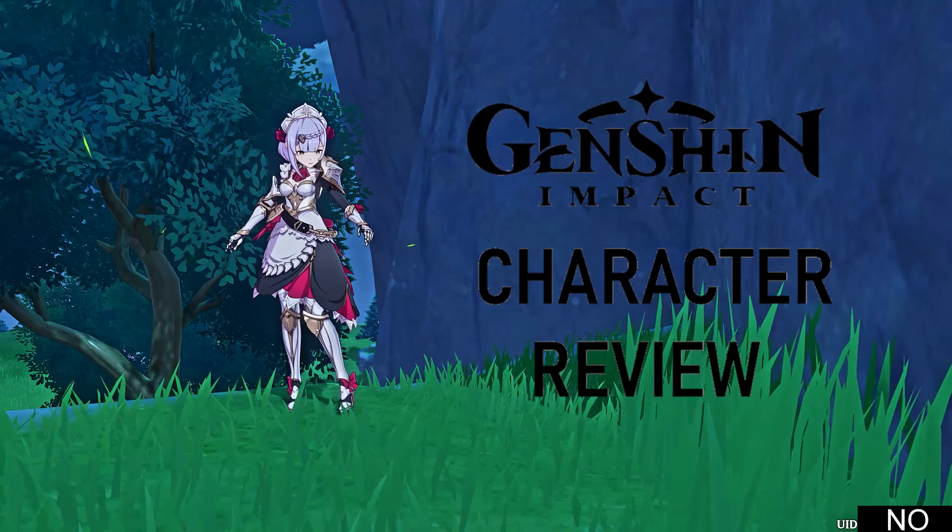Compare that to someone like Zhongli who scales off HP — HP actually helps you stay alive and tank. And another important note about her ultimate: if you want Noelle to actually work, you need C6. In this series we do not count constellations towards a character's power level, because it's so random whether you'll actually get constellations, especially the 6th. So I just cannot count Noelle as being a good character based on that constellation. And yeah, you basically need that constellation if you want to deal meaningful damage with her ultimate.